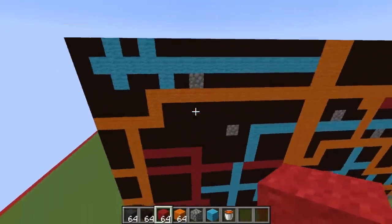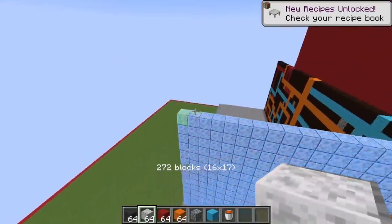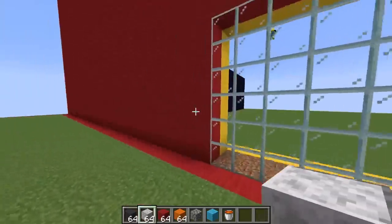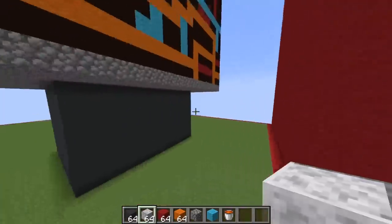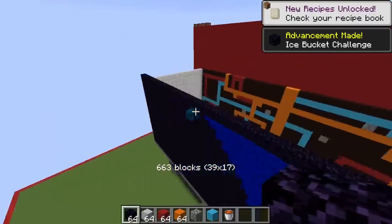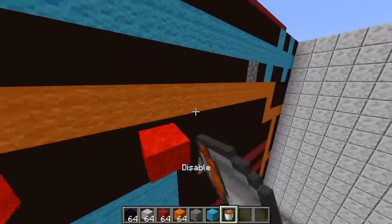That looks super super duper cool. For the sides of his belly we're going to use some of these polished andesite blocks. Let me spy on Toby real quick — oh my gosh, he's cheating as well! Because Toby's gonna cheat, I'm gonna cheat even more. Let's put some obsidian for this guy's back because his back is super strong. Now that we've finished his body, we need to put loads of lava inside to keep him fueled up.